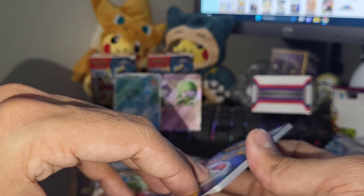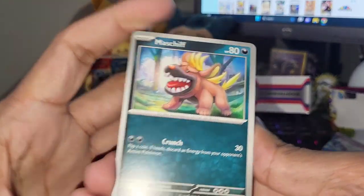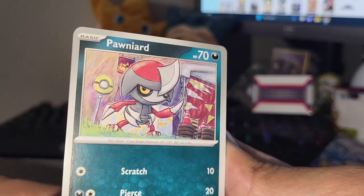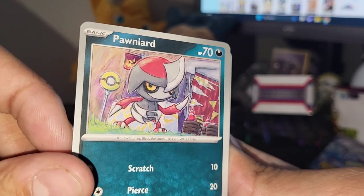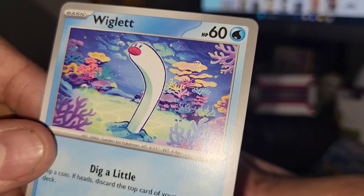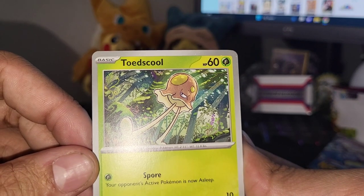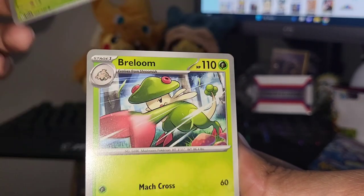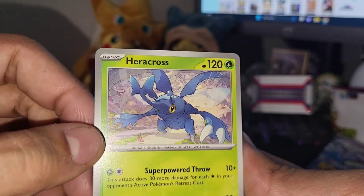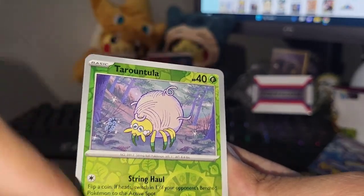Water energy, fire energy. Getting pretty lucky out of this first booster bundle. Maschiff, like a mastiff. Pawniard - that's been in a lot of sets recently. Wigglett - first time seeing him, it's like a variation of Diglett. Toedscool - looks like Tentacool or something, they're giving different variations to pre-existing Pokemon. Kilowattrel. Heracross - yes, my boy Heracross! Love seeing Heracross in a set.